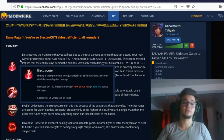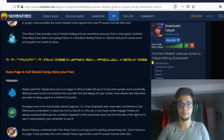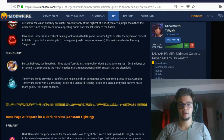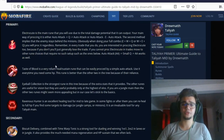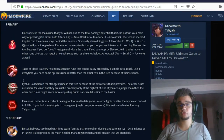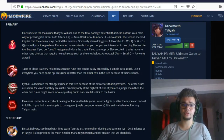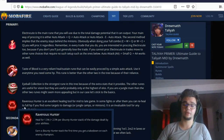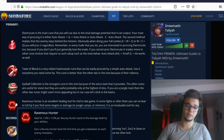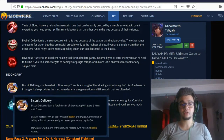For runes, I recommend Electrocute — that's currently best-in-slot. I also discussed Dark Harvest, Arcane Comet, Glacial Augment, and someone mentioned Phase Rush as a strong option too. Electrocute is the strongest right now in most cases. Dark Harvest is a close second and very strong for jungle, but you'll usually take Electrocute in most matchups because it deals the most damage and isn't that hard to proc. Secondary: Taste of Blood, Eyeball Collection, Ravenous Hunter — or the movement speed rune.